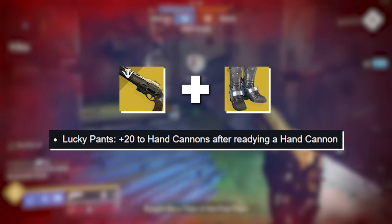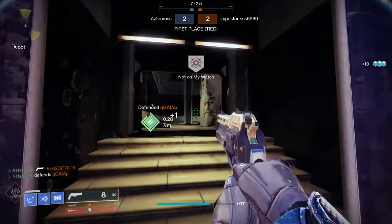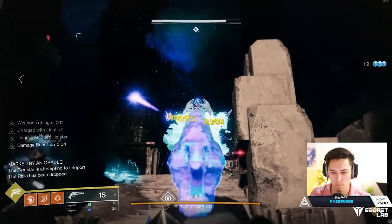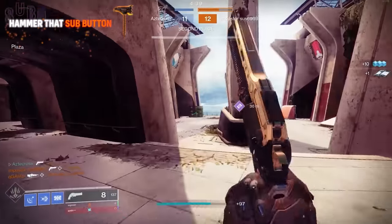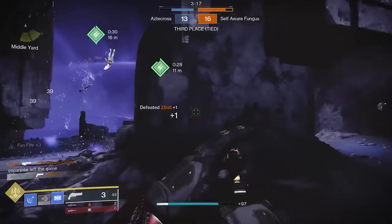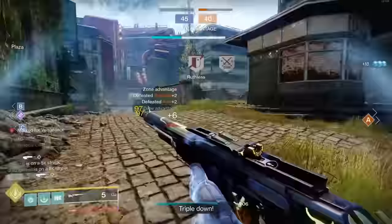Another exotic that will also benefit Last Word is Lucky Pants. Lucky Pants will grant plus 22 to hand cannons after readying a hand cannon — I'm assuming that airborne bonus just applies on top — but it's still gonna give you all the other benefits Lucky Pants already grants: the weapon readies faster, is more accurate immediately after swapping to it, and of course that increased damage. I know we've used it with things like Malfeasance inside of PvE, but speaking from a PvP perspective, Lucky Pants and Last Word is gonna be very good. What has plagued Last Word for so long is you had to keep your feet on the ground. I loved it when a Last Word user would jump into the air because I knew that was my opportunity to kill them. But with Lion Rampants and Lucky Pants — no lie fellas, I'm kinda scared.